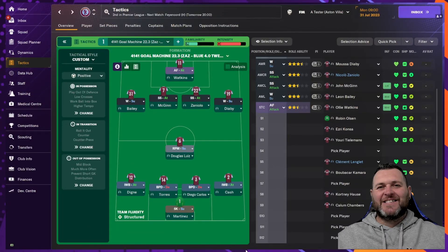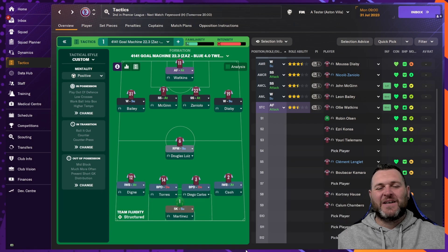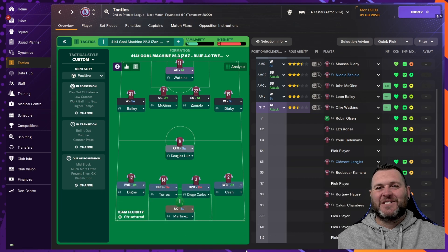There are some fantastic Football Manager tactics creators out in the FM community. In today's video I've taken one of the tactics that was popular in FM23 and I'm going to put it through its paces in FM24 to see if it can stand up to the brand new match engine. I'm looking at the 4-1-4-1 Goal Machine, which is a Zazz Blue 4.0 tweak, running a single season sim with Aston Villa.